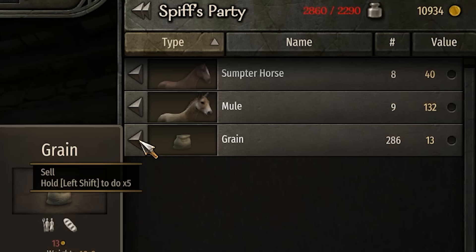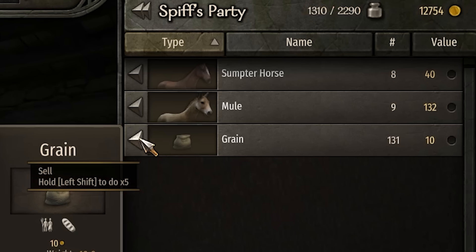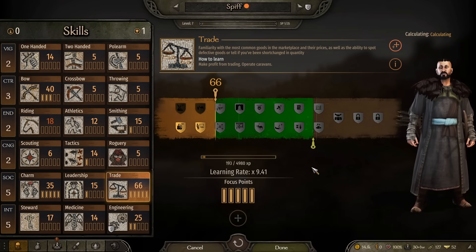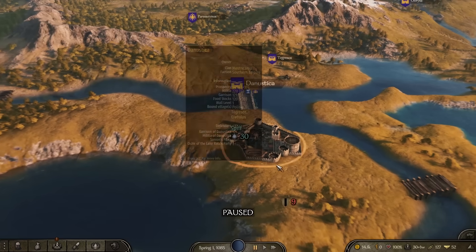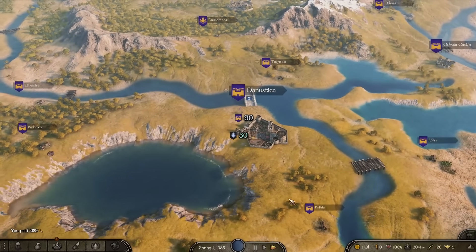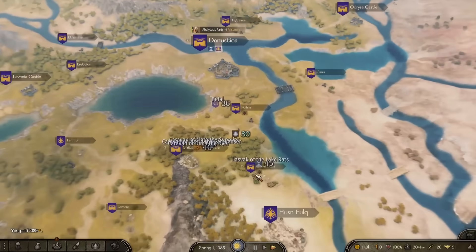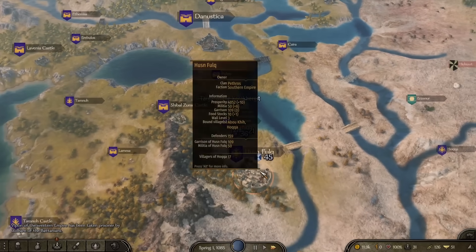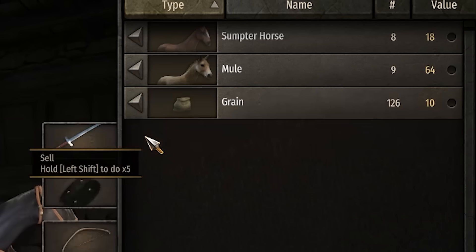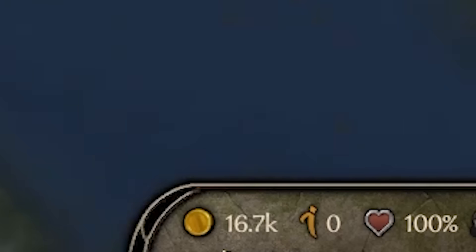We've now hit the point where we are moving massive quantities of goods about because we have 9 mules and 8 sumpter horses providing 1,700 carrying capacity — very useful stuff indeed. At the end of the day, carrying capacity is speed. We bought this grain for 9 and we can just dump all of it into the market to get the price down to 10. We've managed to improve to trade level 66 — very good. Now with all of our fantastic trade we're hitting the point where we can actually buy our first caravan. Caravans in this game are a fantastic source of infinite wealth and I strongly recommend everyone purchases as many as they can.